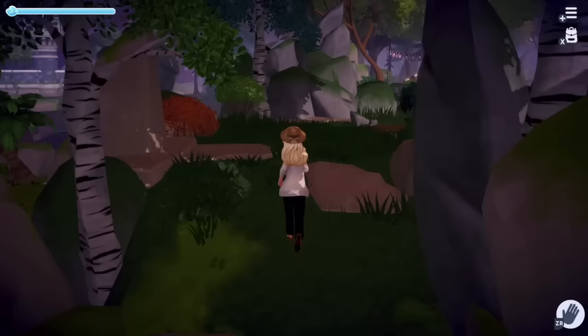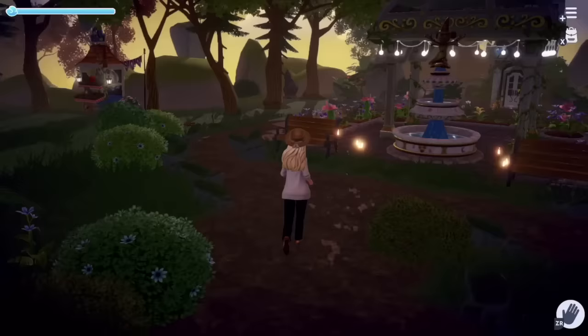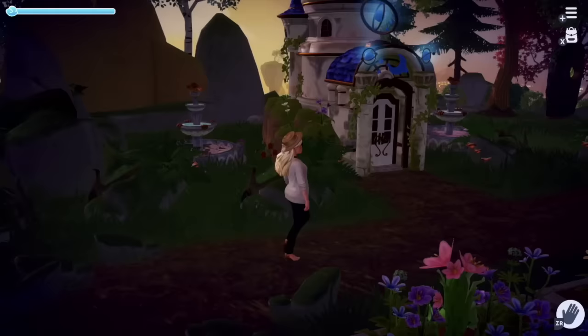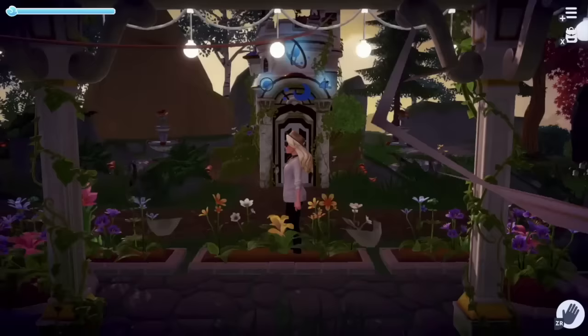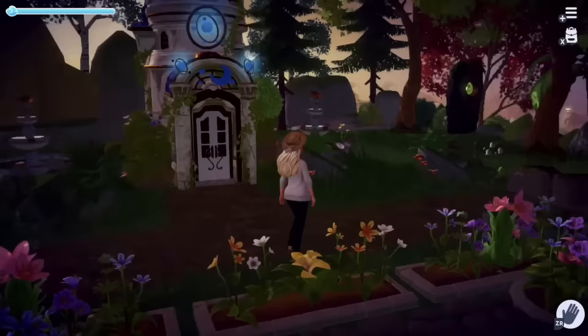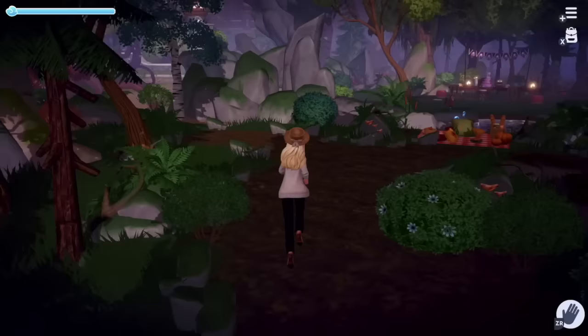Next we're going to continue walking up and to the right to see the forest. The forest is one of the areas I decorated last but I'm still really happy with it. We've got a nice little path with all the little mushroom rocks, which I thought was very fitting. There's a little pathway over to Merlin's house with a feature garden in the middle — a fountain and the gazebo, of course, because they always look so pretty together. Most of my paths are outlined with rocks, though this one isn't outlined all the way around because I hit the item limit.